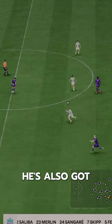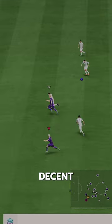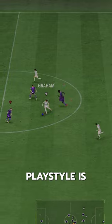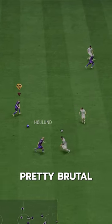Along with those two, he's also got Pinged Pass, which is helpful, Slide Tackle, which is decent, Bruiser, which is needed because he's got a lack of strength, but his aggression is nice, and then his final play style is First Touch, which does help his dribbling a bit, but it's pretty brutal overall.